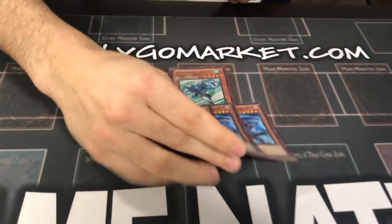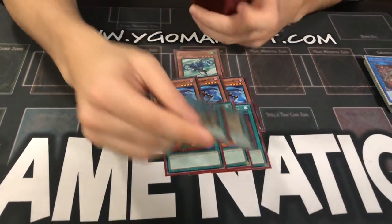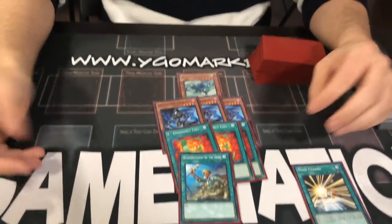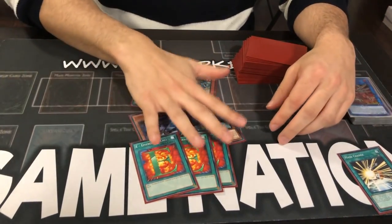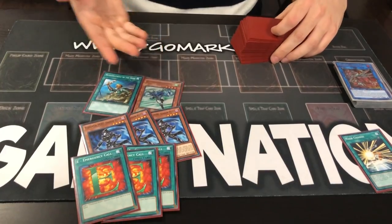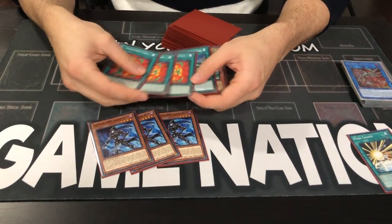So we've got the Straddles versus the Hero lineup. The Hero lineup is very simple — the point of the Heroes is to turbo into a Dark Law. Look how many one-card Dark Laws you have: you have eight one-card Dark Laws. That's insane. You draw one of these and you just pendulum summon out to Shadow Mist.